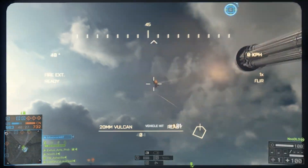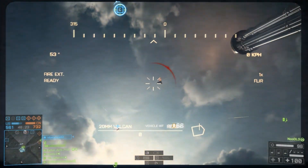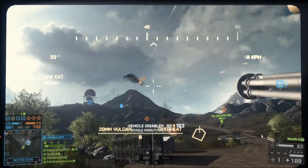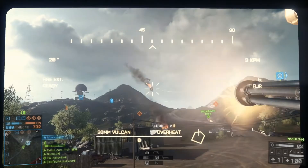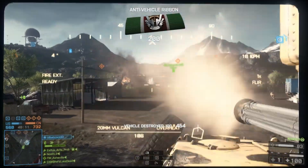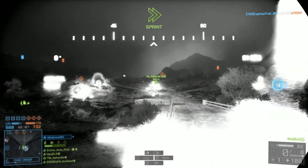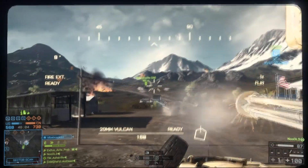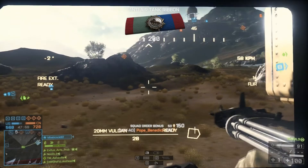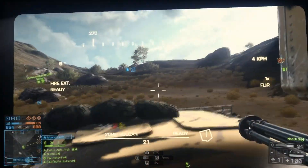The speed of travel of the rounds coming out of the anti-air vehicle — it's called the LAV AD, which is based on the LAV, a US military made weapon, but it is the D model which is the anti-air variant. The speed at which the bullets come out is so high that you don't have to lead your target, and therefore it just makes it so easy to take out targets.